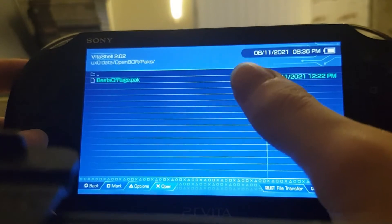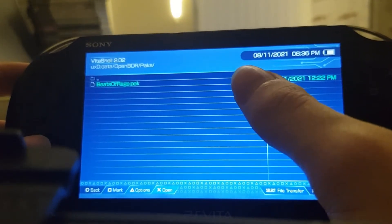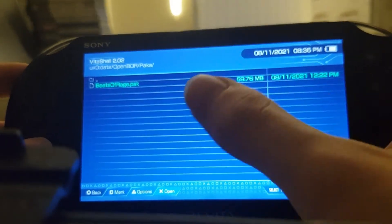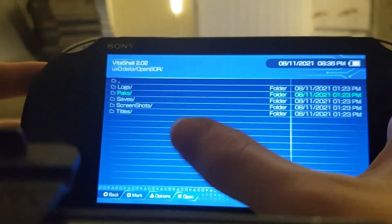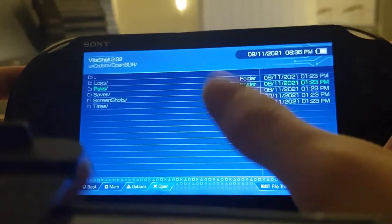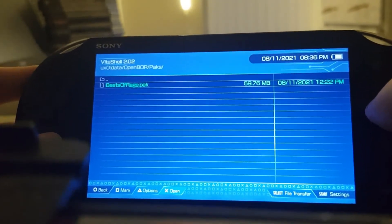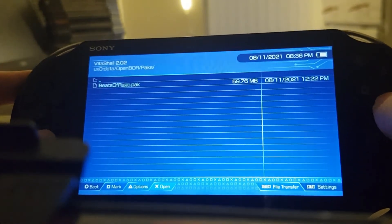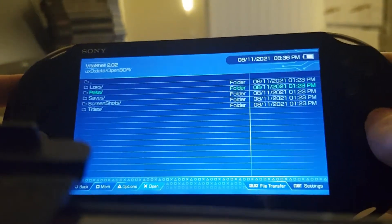Now you can only have one game available at one time. So for example, if you have multiple games, you have to put them in a separate folder — you can make another folder here just so you can have them in a safe place, if you want to swap out your games. So here I have Beats of Rage. Games are pretty small in size as well, so it's not a lot to worry about in terms of memory card usage.